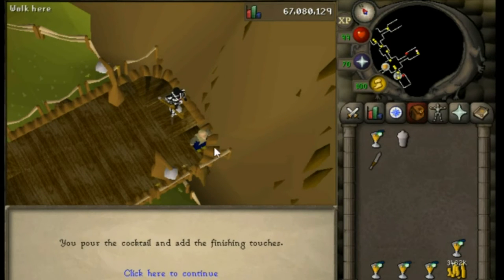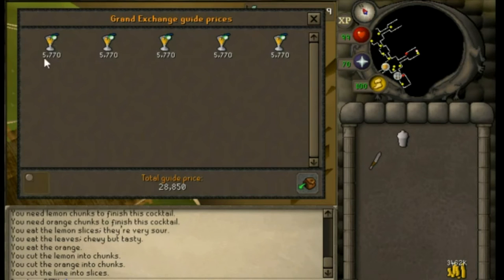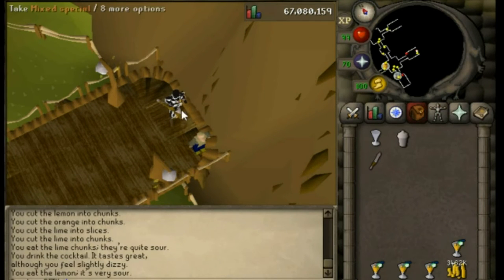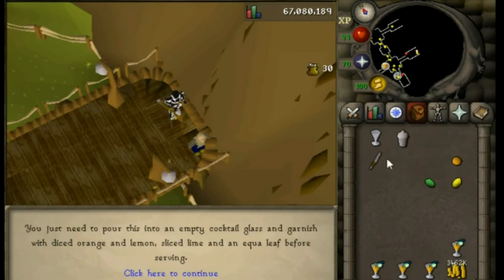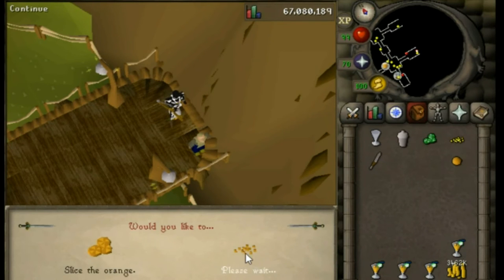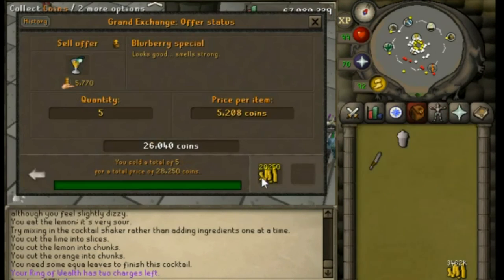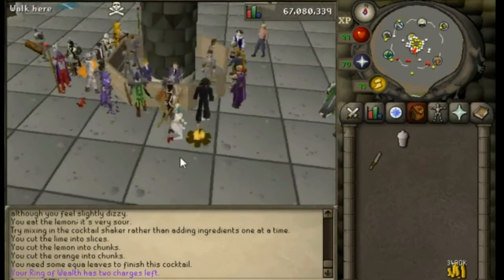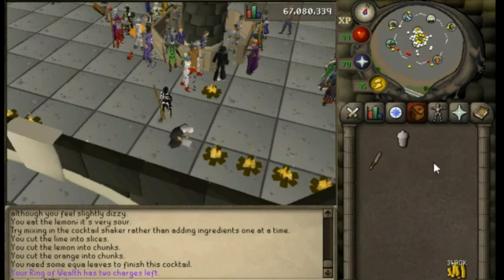If you do this fast you can make a Blurberry Special in roughly 10 seconds — or under 20 seconds once you know exactly what to buy, which you will after doing this a couple of times. Every Blurberry Special is worth 5.7k, and you're profiting around 5.6k each. This can make you over 1 mil an hour if you are active enough. As you can see, we successfully sold five Blurberry Specials for around 5.65k each — insane profit because we're barely spending 100gp on supplies.